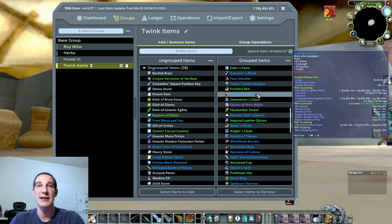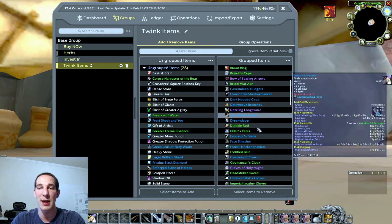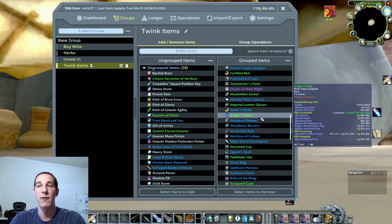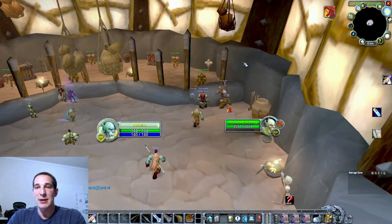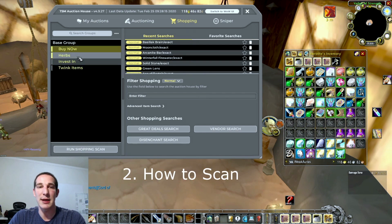I wrote them all down, Googled them - it took me about an hour - then got the item IDs and entered them all in. Now I can just one-click and check all of those best items for those twinks. You can do some pretty cool things with this portion. I'm going to go into the auction house and show you what that actually looks like - you can select or deselect whatever you want to look at.